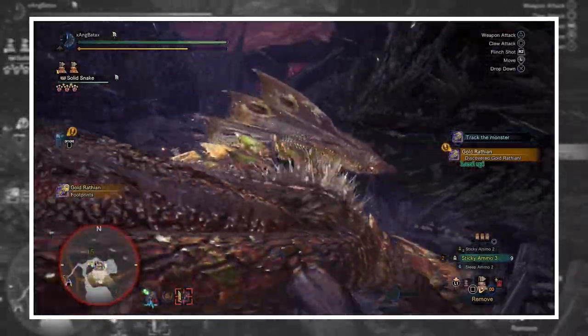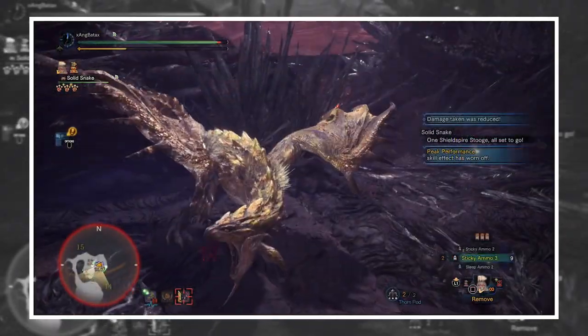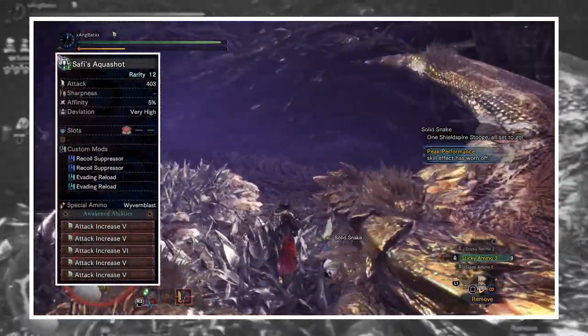We are going to use Vitalis Armor. You can fit in numerous skills, especially when you're building around stickies. First, the Light Bowgun. The best sticky Light Bowgun is still the Aqua Shot from Safijiva. The skills you need to roll for it are as follows.